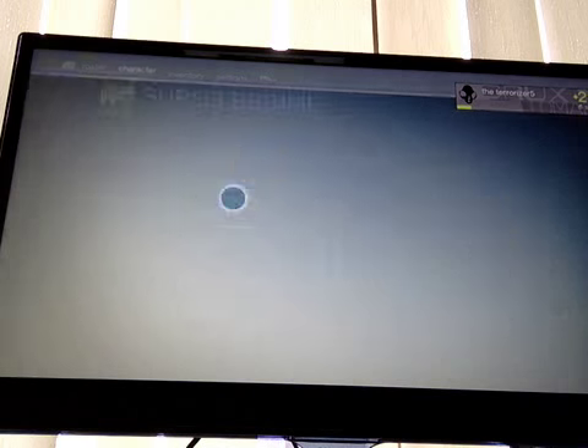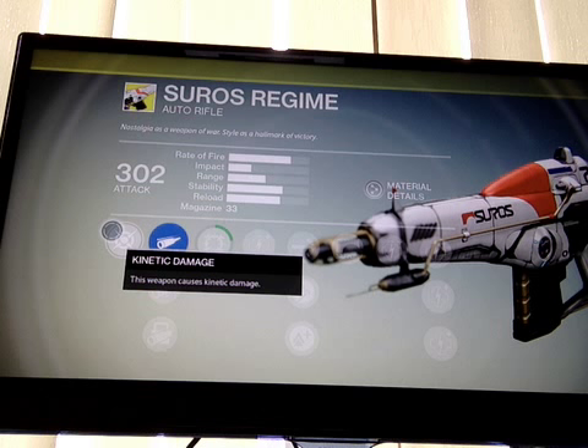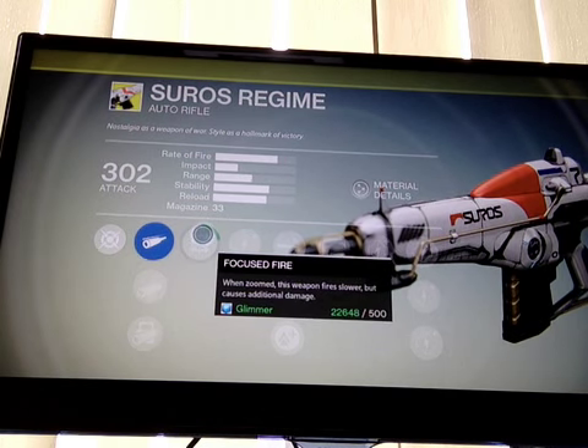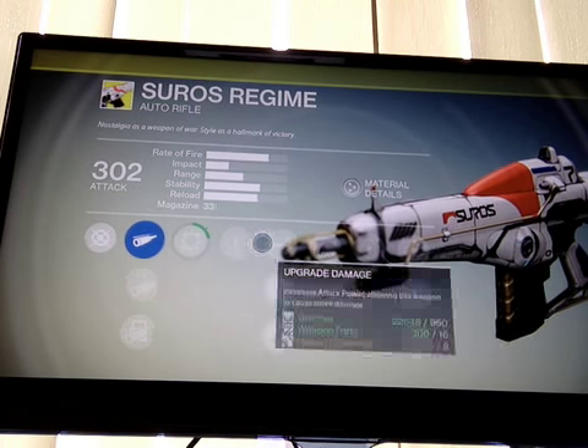Regime has Field Choke — more range, in fact increased. This weapon causes kinetic damage. When zoomed, this weapon fires slower but causes additional damage. Increased attack power allowing this weapon to cause more damage.